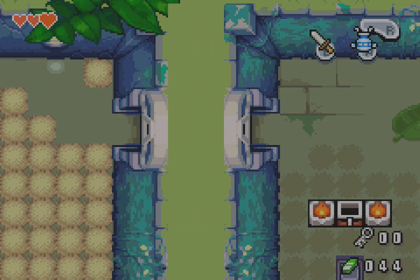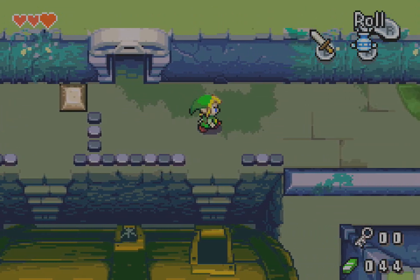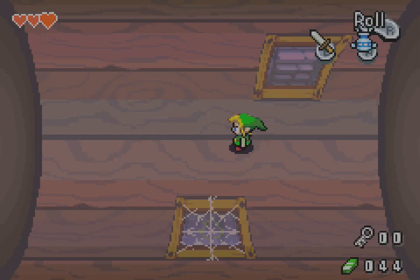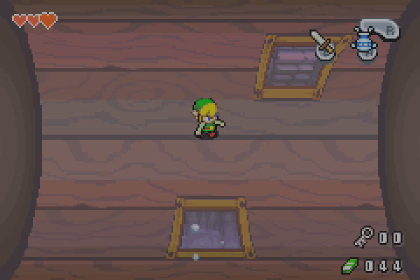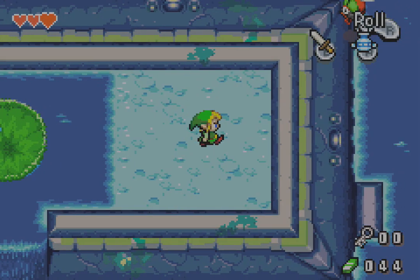I need to get to the basement — that's clearly what I need to do here. If I remember right, that means I need to go to the barrel room. How are you today, barrel room? I can push this — opening that allows me to create a hole in the center to fall down through. And now I'm here.